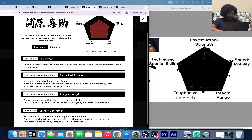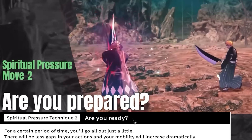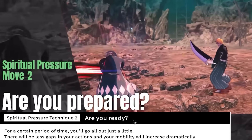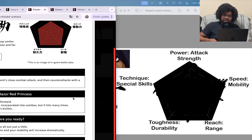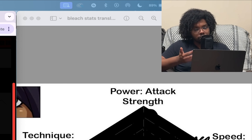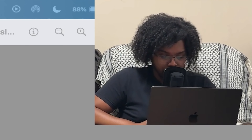His next one is called 'Are You Prepared' in the trailer but here it's just called 'Are You Ready.' For a certain period of time you'll go all out just a little — there will be less gaps in your actions and your mobility will increase dramatically. Your speed probably gets maxed out and your attack strings have less gaps for defensive actions, so it's more true combos perhaps, and maybe that even makes the Binahime attack comboable — but probably not.